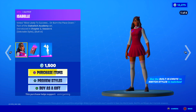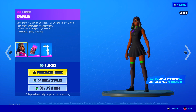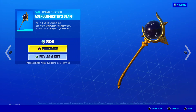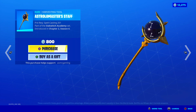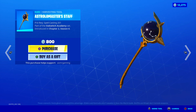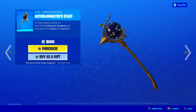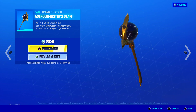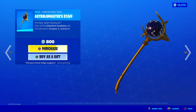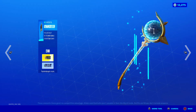This is a fire skin — whoever made this, props to you. The creator was a Fortnite fan, so wow, that must feel amazing getting your skin in the game. The Astro Master's Staff — 'Pre-req: Spellcasting 201' — shows some star constellations on it. There are some sparks but no unique strike animation. Sound is okay, nothing special. 800 V-Bucks — the skin is definitely the best thing in the set.